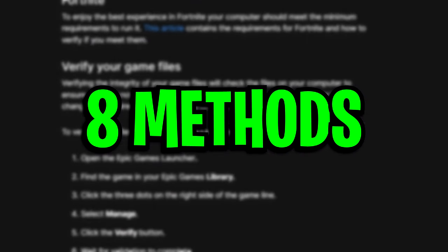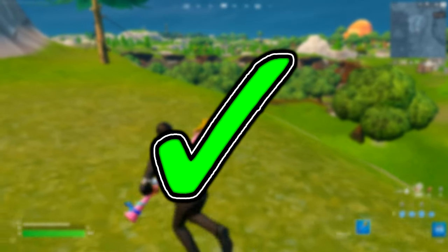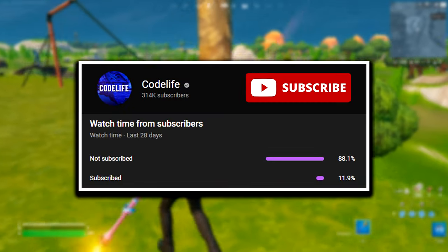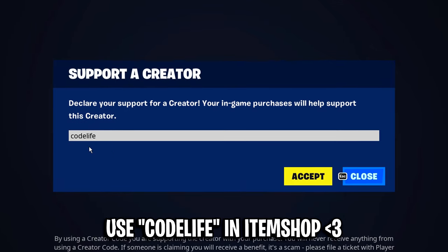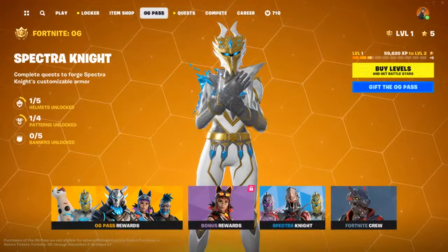All in all, those have been eight methods from Epic Games themselves that should fix Fortnite crashes and technical issues. If they helped out, feel free to drop a like on the video, subscribe to the channel, and use my code in the item shop. Also feel free to check out these other two helpful videos on screen right now.